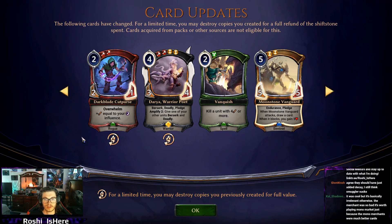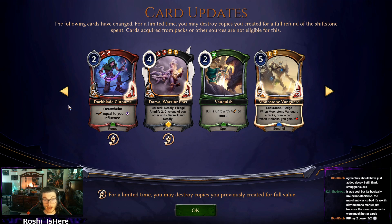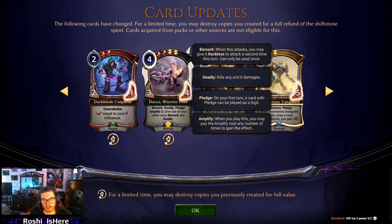Darkblade Cutpurse — the ongoing theme of 2-drops dying to Blight Moth has continued, and I think this is good. It was very annoying playing against this card when they'd curve into it, somehow have the tooth fire, and by turn 3 or turn 4 you're taking 4, 5, then 6 damage. It felt like a 2-power 6/2 that just flew and couldn't be chump blocked. Combined with annoyingly obnoxious follow-ups like Jek and Milos — which should have been nerfed instead — it was just a little too much.